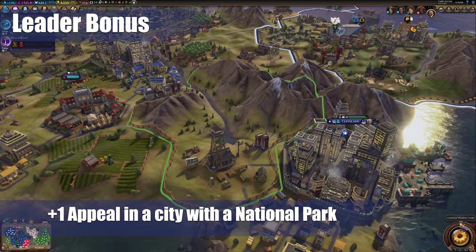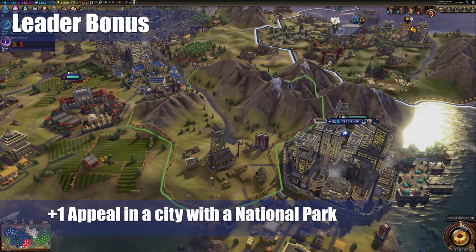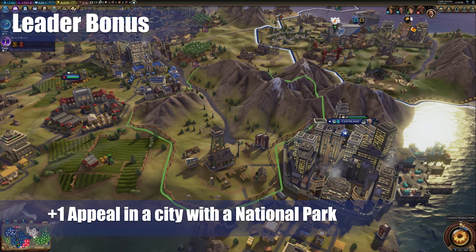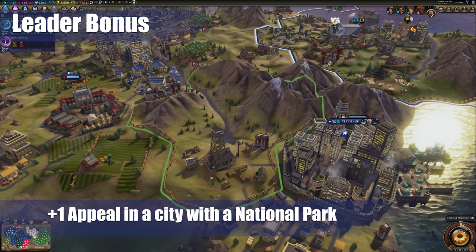His other bonus is you get plus one appeal to all tiles in the city with a national park. It can be a bit limited and random because you can't guarantee if or where you can have a park, but if you can get one, it is a very strong bonus. Appeal makes both seaside resorts and parks better, as well as neighborhoods.